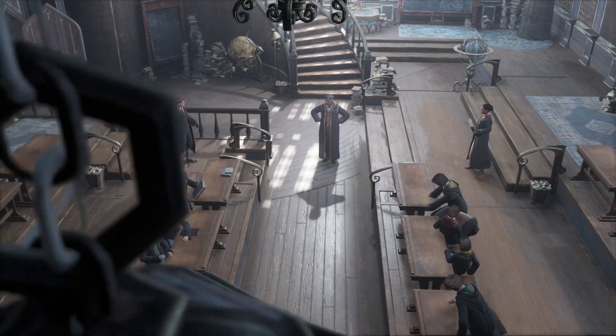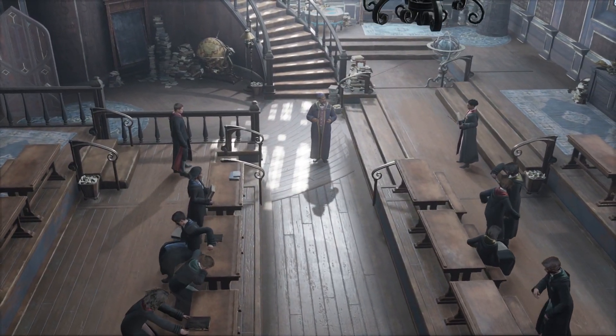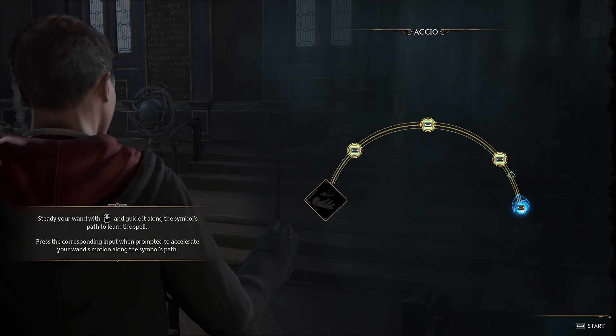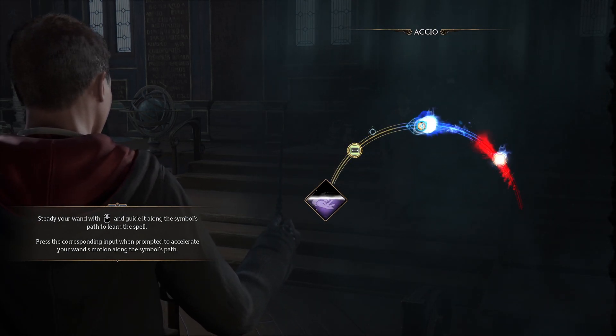In this quest you will learn how to cast the Accio spell and then you will use that spell to play a quick game. Then after this you will get the Accio spell. And that will be pretty much it.